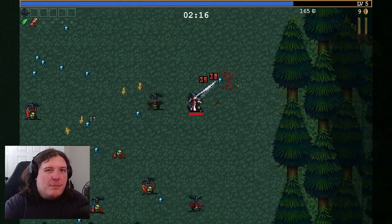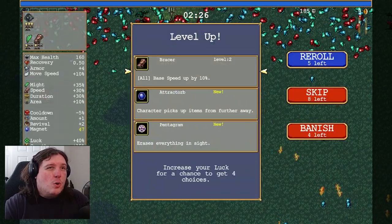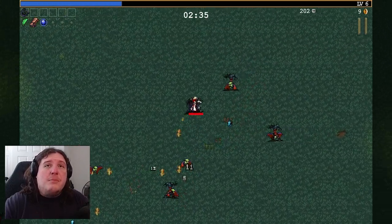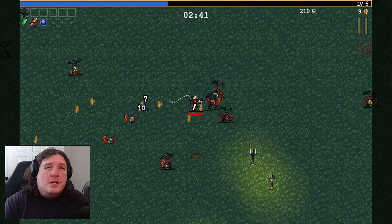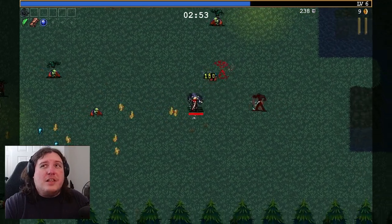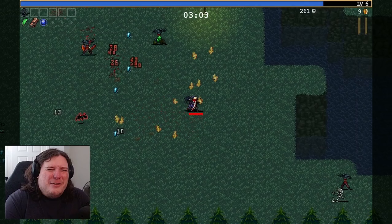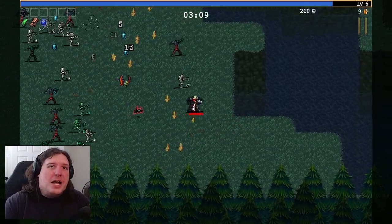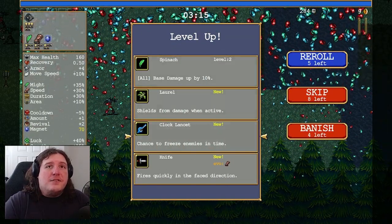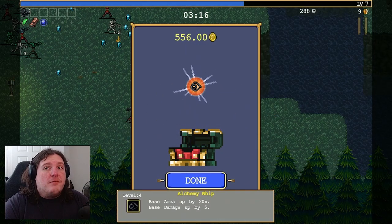Basically, the premise of Castlevania, for those who don't know, is that Dracula has returned and is commanding hordes of monsters to go after men because he has been wronged by humans. Initially he was somewhat antagonizing humans, but then he fell in love, and then they killed his wife. And you know what happens when you kill the villain's wife? They don't take too kindly to it, and rightfully so. That's highlighted in the first Castlevania Netflix animated series. It's showcased very well there — very compelling stuff.